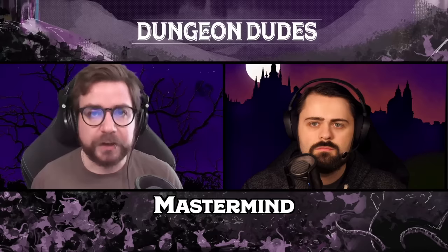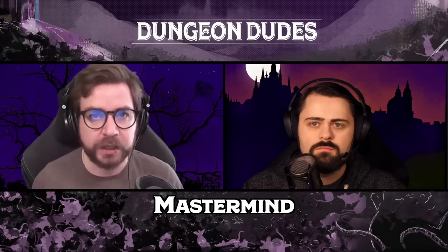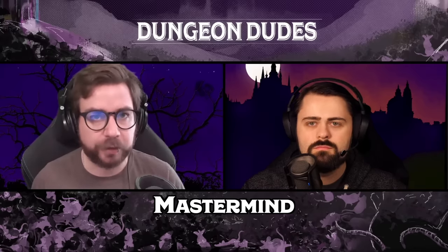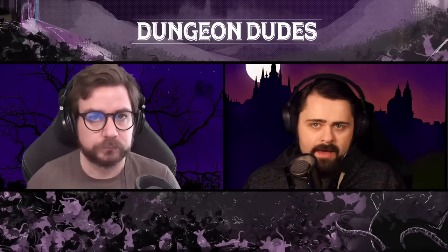Next up, we come to the Mastermind — the greatest schemer of all the Rogues. They are the whispers happening behind the throne, the conspiracy theories, the Illuminati, plotting out masterful schemes to thwart even the smartest enemies. When you take the subclass at third level, you gain Master of Intrigue, which gives you proficiency in Disguise Kits, Forgery Kits, one Gaming Set, and two languages of your choice. You can also spend one minute listening to a speaker of a language and learn to unerringly mimic those vocal patterns to blend in with native speakers. Also at this level, you gain Master of Tactics, which turns the Help action into a bonus action — and if you're using it to help an ally attack, you can do that at a range of 30 feet instead of five feet, as long as the target can see and hear you.